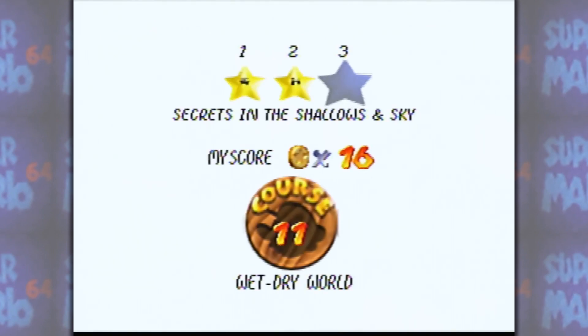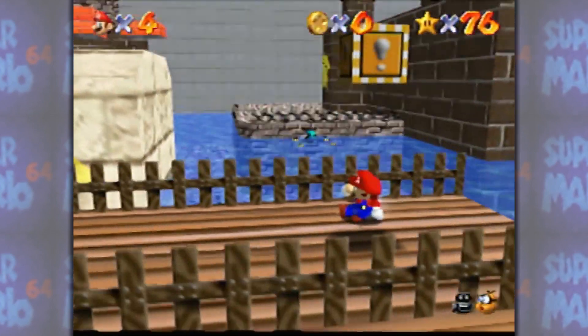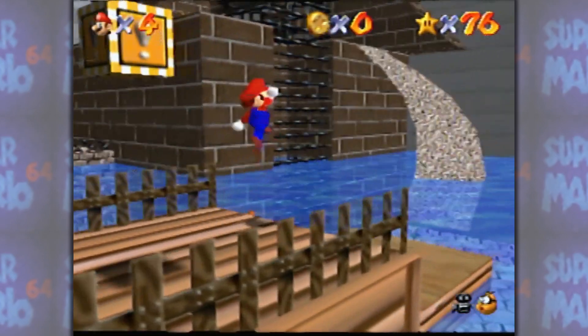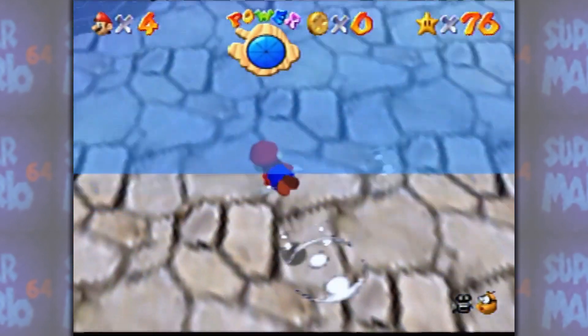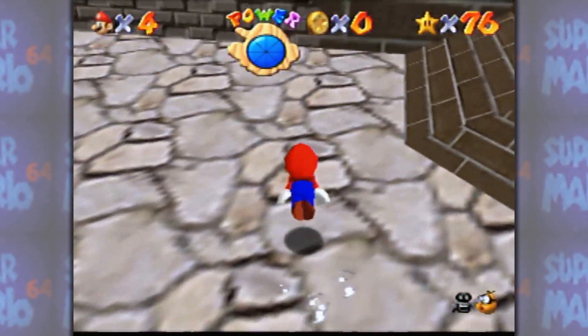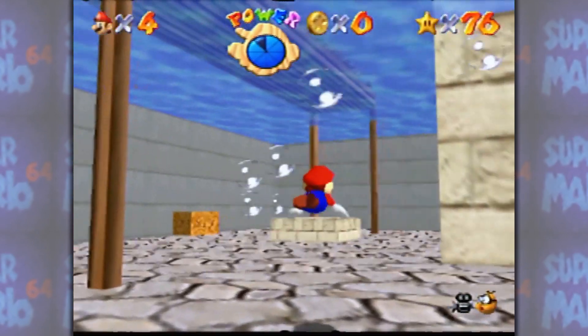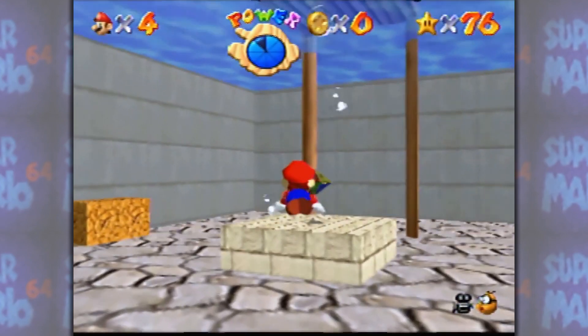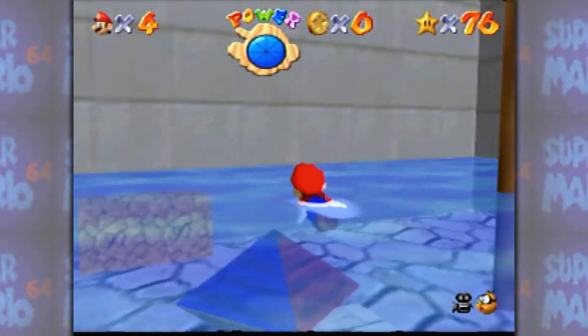And what is this? Secrets in the shallows and sky. Interesting — in the shallows, you say. Do I need to lower the water level? Now, there is somewhere down here, I believe, one of those diamonds. Right here. Does this lower the water level all the way down? Indeed it does — not quite all the way down, it looks like there's maybe even another layer to go.